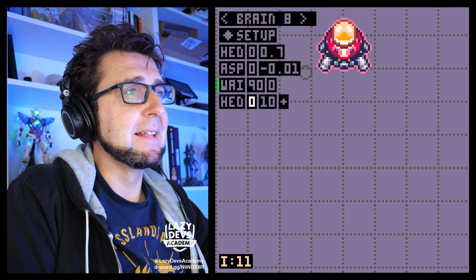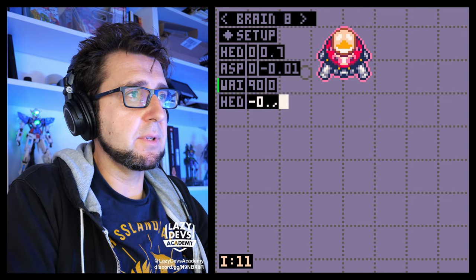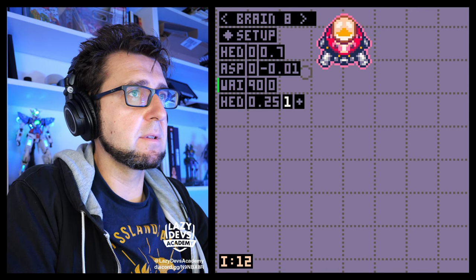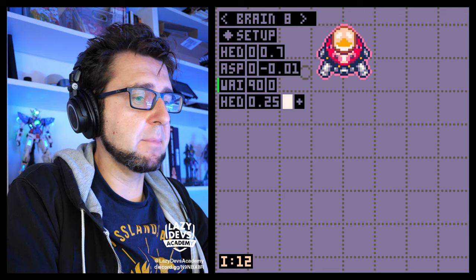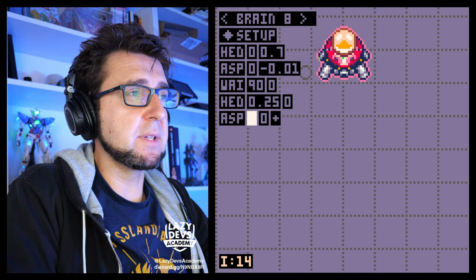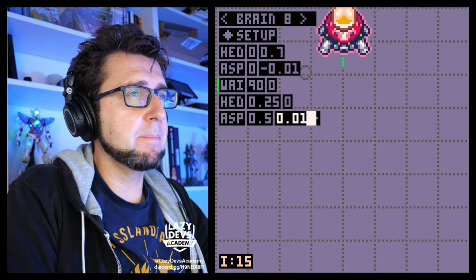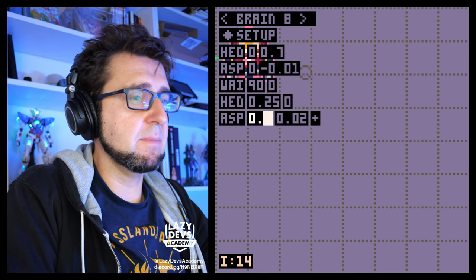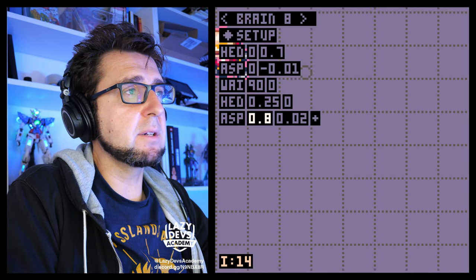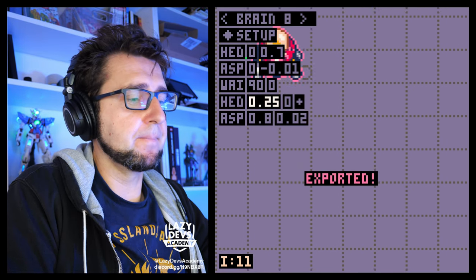For the boss fly-in: heading zero, speed 0.7, then animate speed down to zero at minus 0.01. Add a wait of 60 frames, then place a yeet marker so we can measure exactly when he stops. Now I want to set heading to move him sideways — 0.25 — with speed zero, then animate speed up to maybe 0.5 at 0.01. The acceleration is a bit slow; let's increase it.